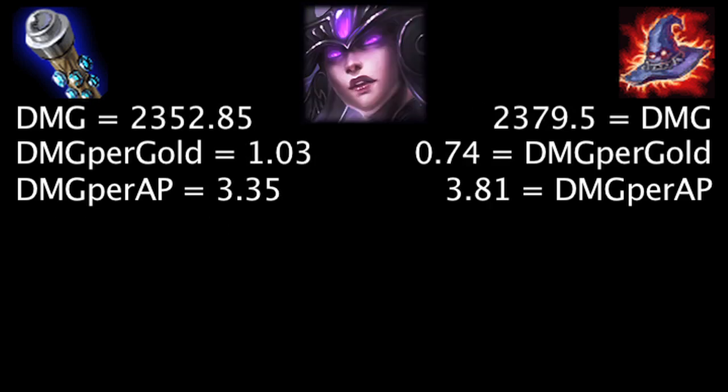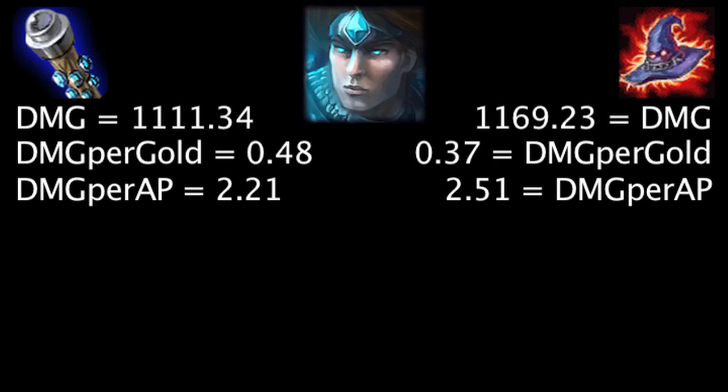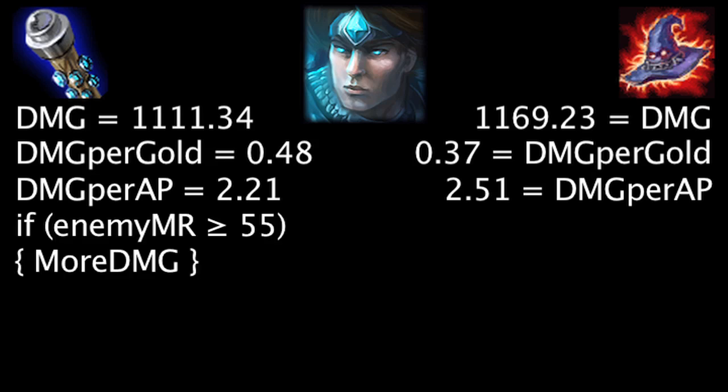On Syndra, at first the Death Cap will deal 26.65 more damage, the Void Staff will grant 0.29 more damage per gold, and the Death Cap will deal 0.46 more damage per ability power. Against 35 magic resistance, the Void Staff will deal more damage than the Death Cap. On Taric, at first the Death Cap will deal 57.89 more damage, the Void Staff will grant 0.11 more damage per gold, and the Death Cap will deal 0.3 more damage per ability power. Against 55 magic resistance, the Void Staff will deal more damage than the Death Cap.